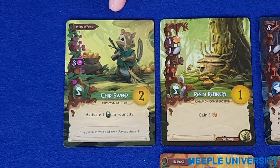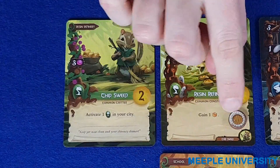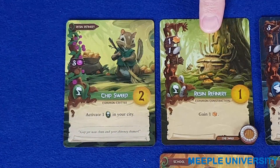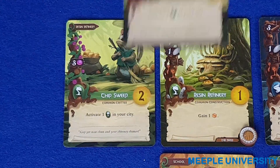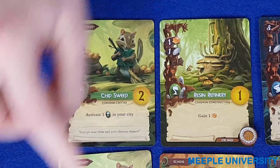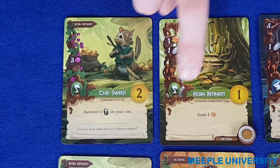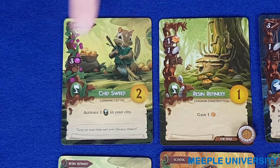When adding a critter to your city for free like this, take an occupied token and place it on the lower corner of the card. This signifies that you can only use this building card for a critter bonus once. If you were to build a second copy of the chip sweep you would need to pay its cost in berries. You'll notice in the artwork that you can always see the linked critter in the background of the construction art and the construction in the background of the critter art.